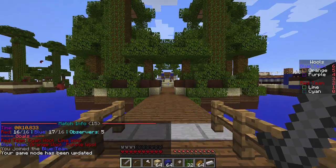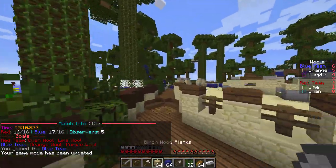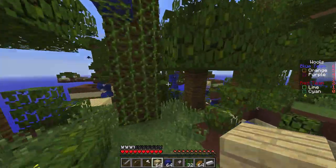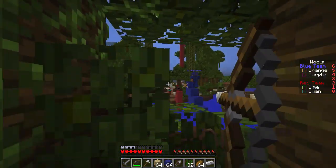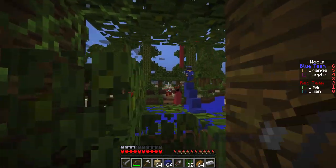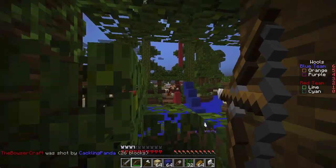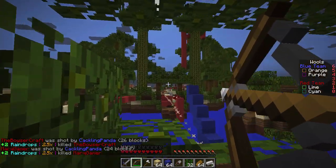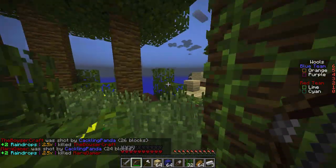Hello everyone, it's CC again. Welcome to something — I'm not sure what I'm going to be calling this series — but it's kind of like PvP analysis, but not as in-depth. It's going to be post-com style. This is episode one, and today I'm going to be going over a Banana Split gameplay and a Boom gameplay that I have. I am on the blue team for this game.